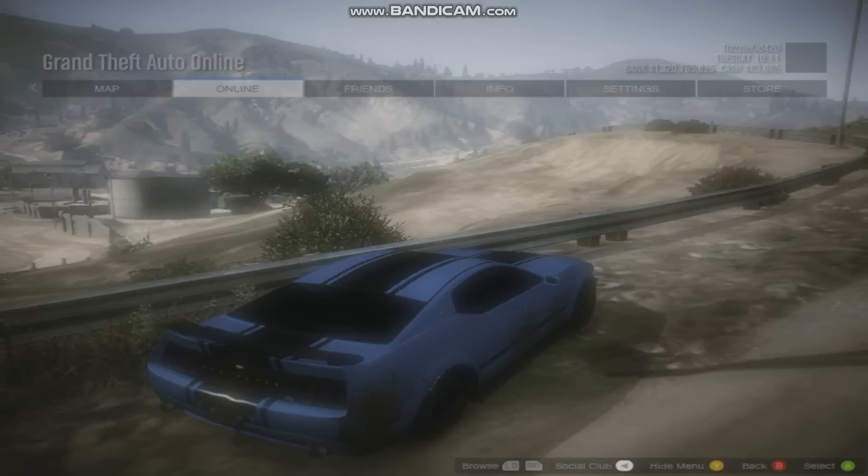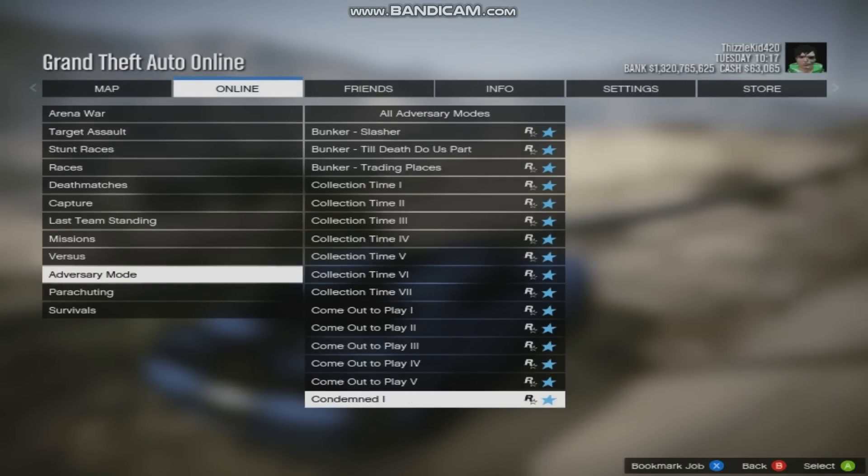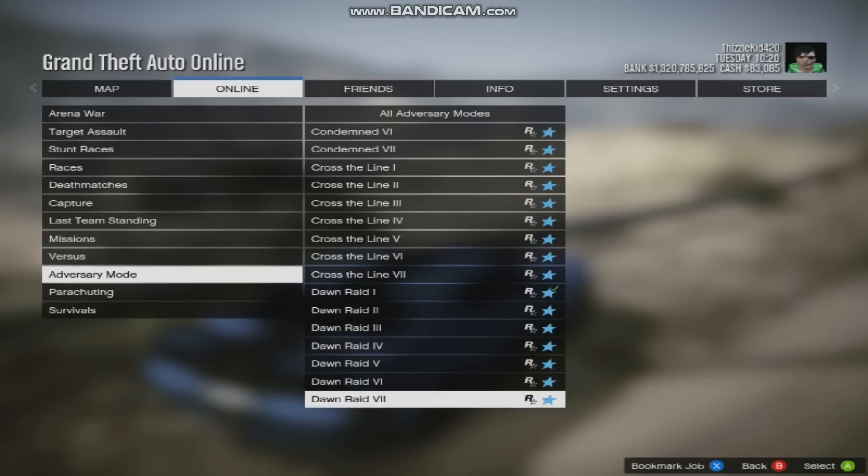You guys will level up really fast, and it's super, super easy. So first of all, go to Jobs, go to Adversary Mode, go to Dawn Raid.